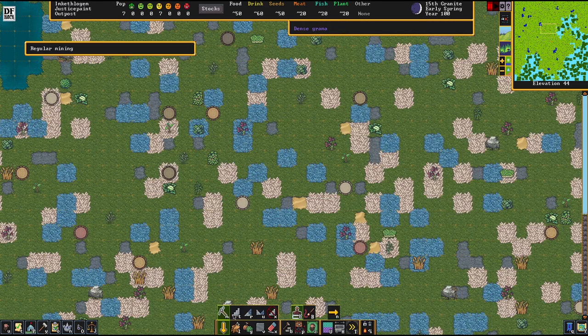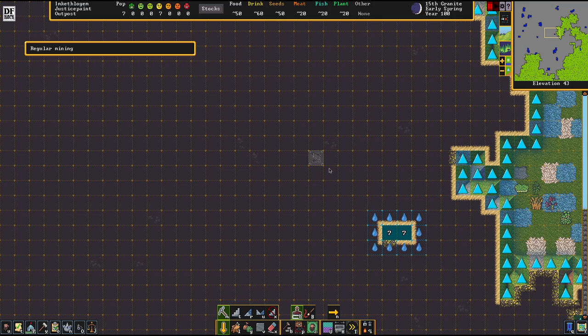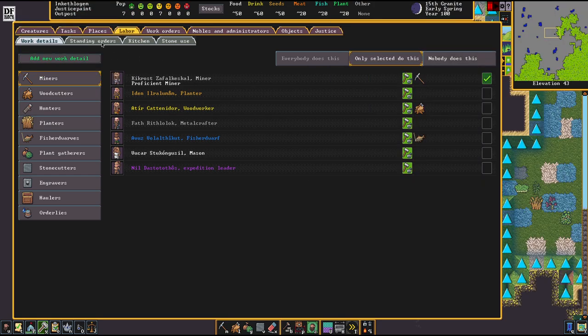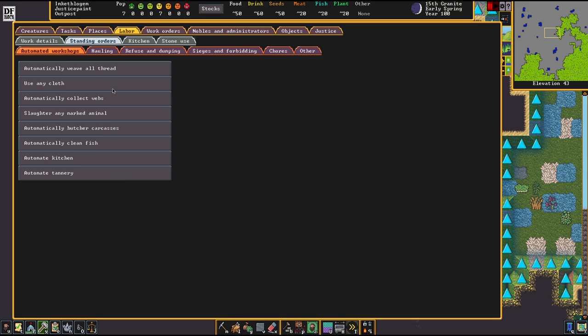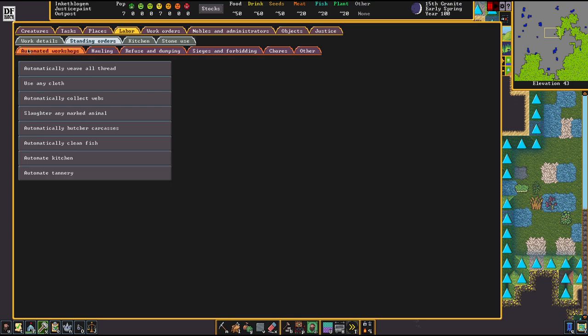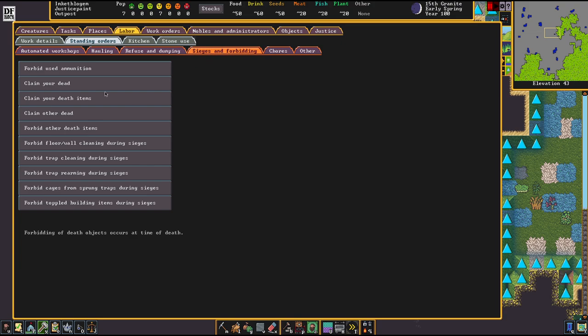We're going to start out today with the basic layout for the fortress. I'm going to dig myself in here and widen that. Here go the first few things I always do with every new fortress. We don't want to automatically collect webs - that's an absolute no-no. We also don't want to claim other non-hunted dead, and we don't want to have our death items claimed during a siege. Everything else I leave like that for now.